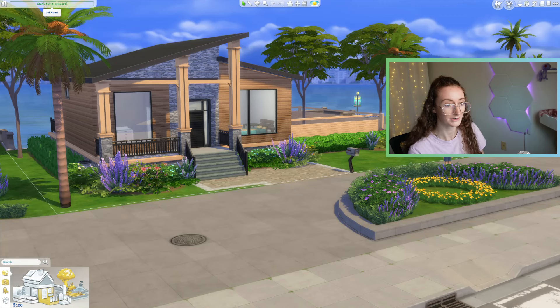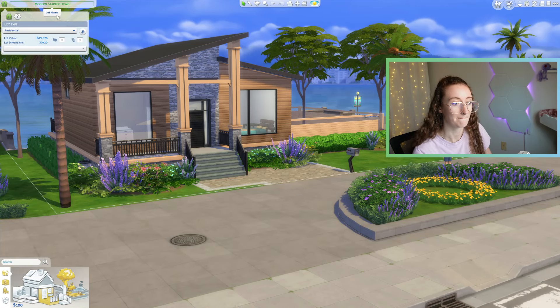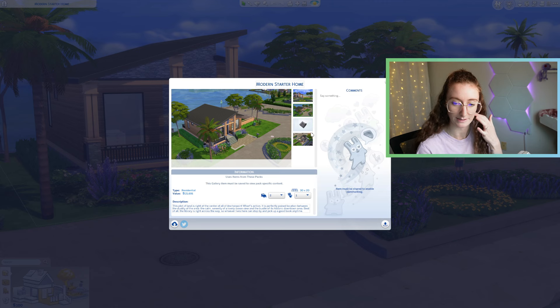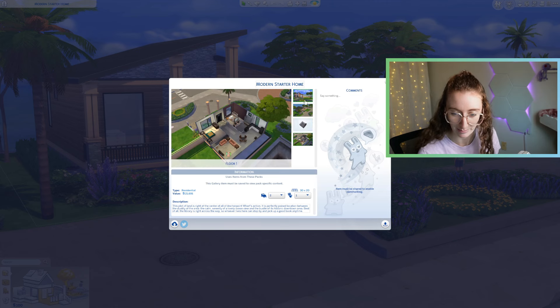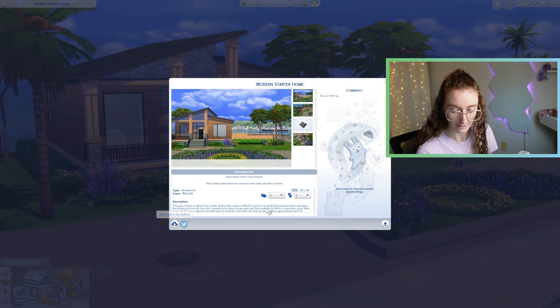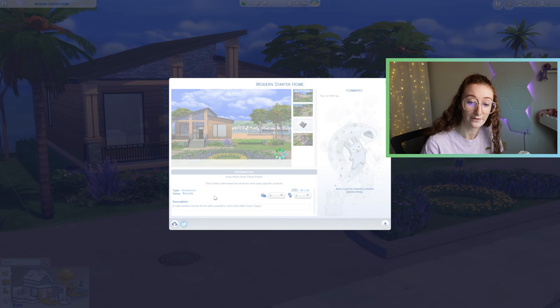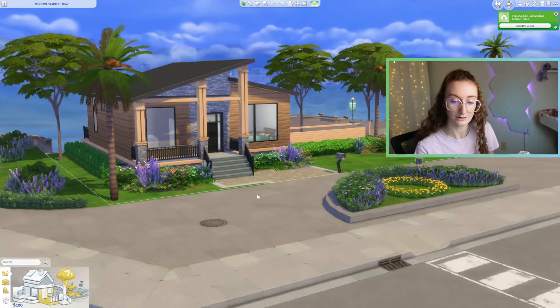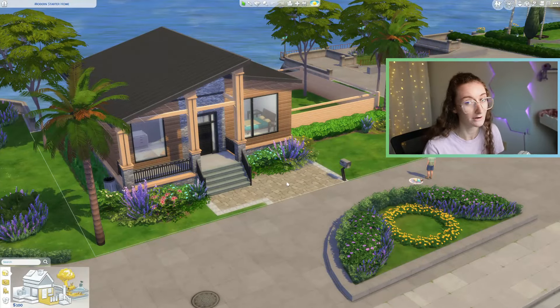So this is our starter home. I think we should name it Modern Starter Home. Let's go ahead and save it — two beds, one bath. Modern actually took relatively nice screenshots — this never happens, love that. I'm going to go ahead and upload this to the gallery for y'all. If you want to download it, my name is Queen Shark Games on the gallery. There are debug items in this, so make sure you turn on cc before you download it. I'll be playing with it very soon when I start my new gameplay challenge. I hope you enjoyed this video — don't forget to like, subscribe, all those fun things, and I will see you guys in the next one. Bye!